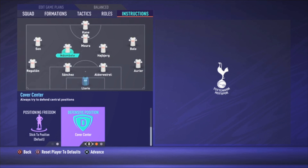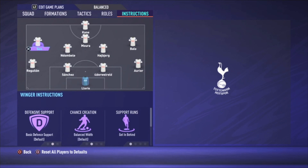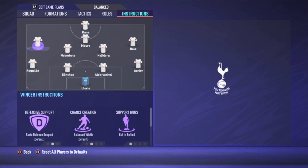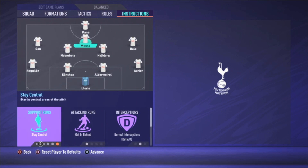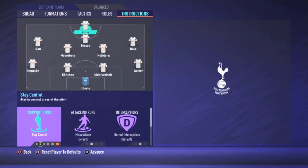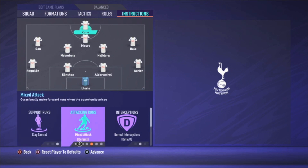Son gets in behind and gets into the box for the cross. Moura stays central and gets in behind, so he'll make some lovely runs forward. Kane is more like a target man, but I'm not going to give him the target man role because I don't think it works well in this game — just balanced, the default mixed attack is good.